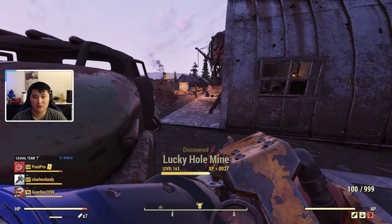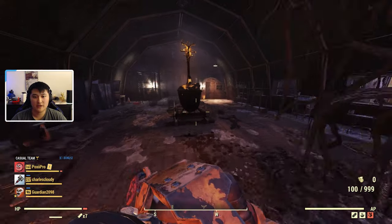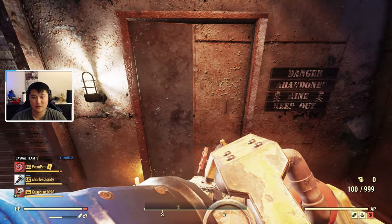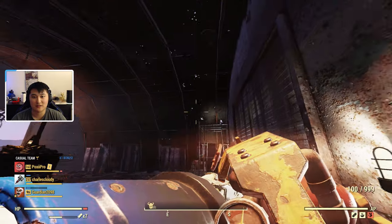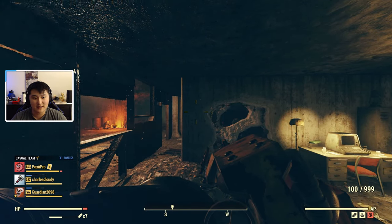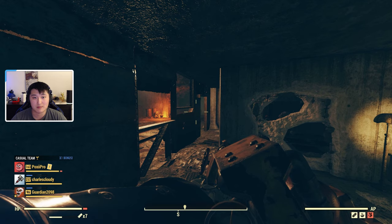Alright, so we've arrived at the Lucky Hole Mine. There's going to be a little bit of enemies on the outside. But once you take out the enemies, we can go ahead and actually enter the mine itself through this door right here, and it's going to be in this little hangar-looking building. And once we are inside, there's going to be some more enemies. But I just want to go ahead and really read off really quick how much ore we can actually get from this mine.